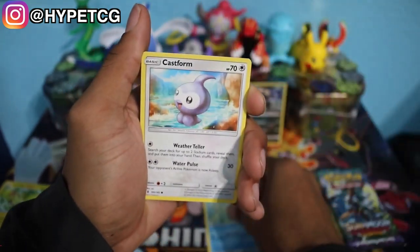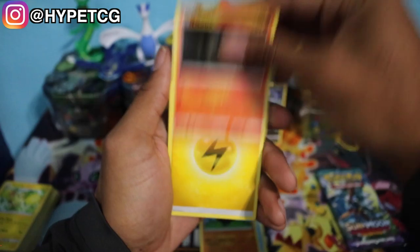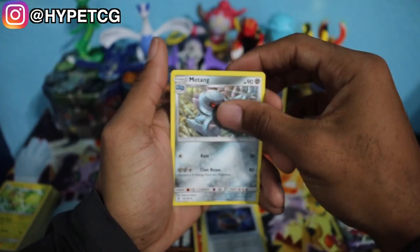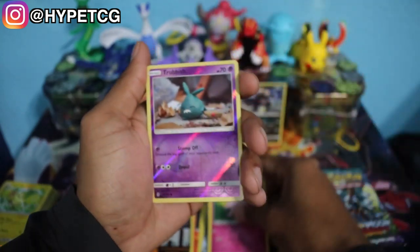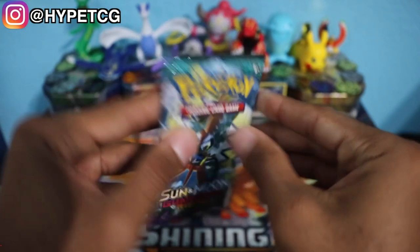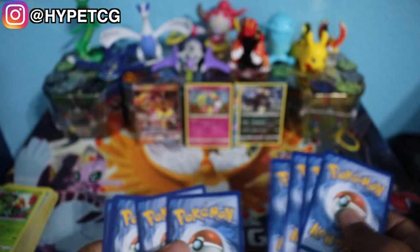We have a Vanillite, a Castform, Snow Runt, Pancham, Litwick, Electric Energy, Choice Band, a Metang, Clefable, a Reverse Holo Trubbish, and a Lilligant Non-Holo Rare. This box is not really doing anything for us right now. Hopefully we can get some last pack magic because this box is really terrible right now.